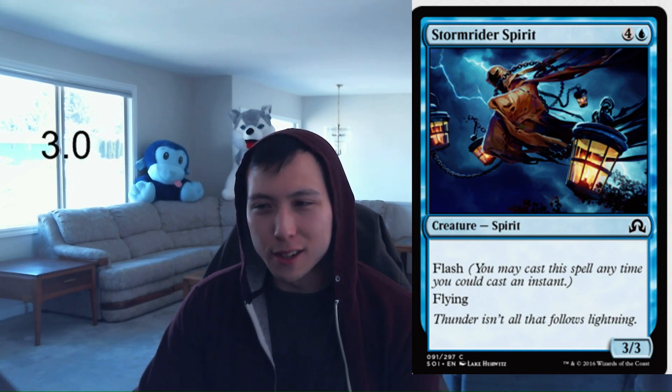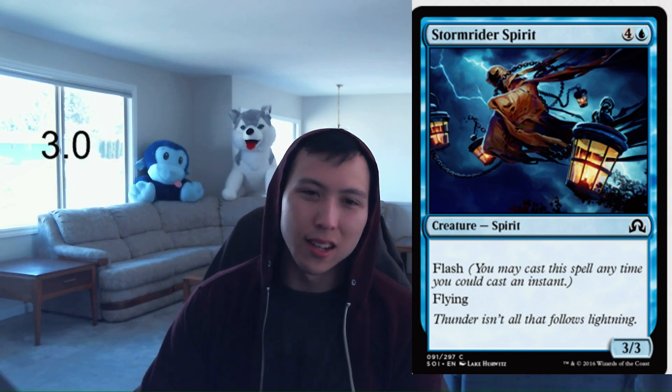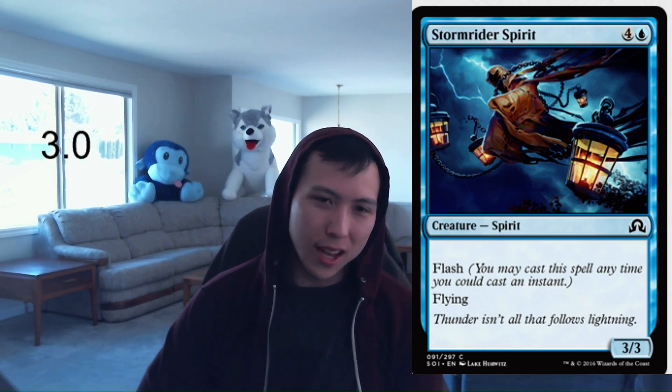Next up, Storm Rider Spirit: 1 blue, 4 colorless — a 3-3 with Flash and Flying. 5 mana for a 3-3 flyer is the norm in limited, and this one has Flash so it's going to ambush some stuff. I'm always going to play this in my blue decks. It's kind of like a removal spell, so I could see splashing for it in a pinch. This is probably on par with Stitched Mangler — I'm going to give it a 3.0 for Storm Rider Spirit.